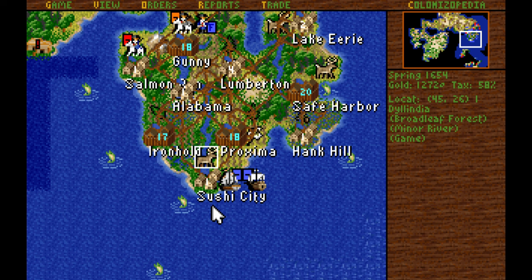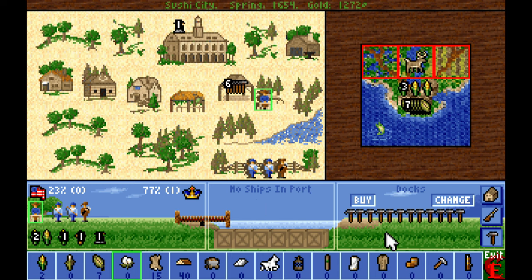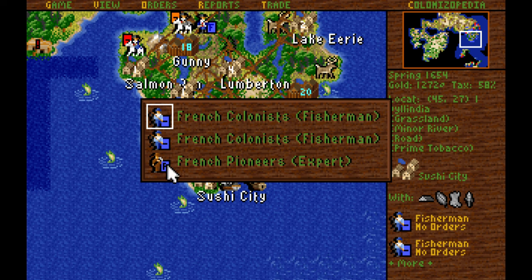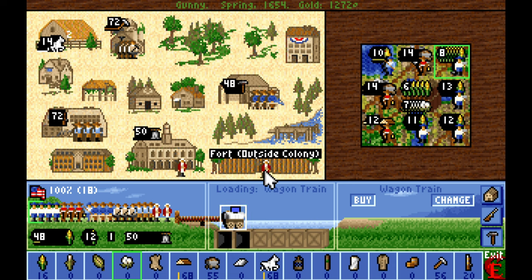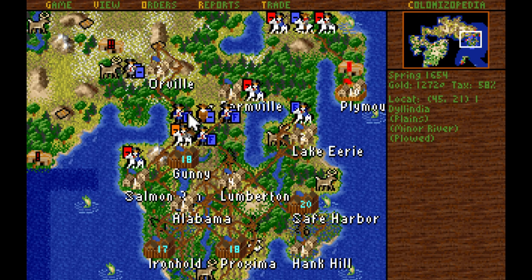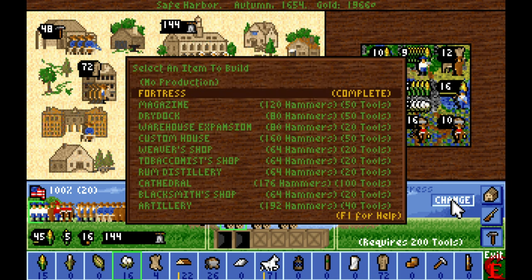We just need to make sure that we get some elder statesmen down there and pump up the numbers for revolutionary support to 100%. As soon as this field gets plowed, we can move down the elder statesman. By doing that I don't lose all the effort I put into training the fishermen and stuff. And we've got our first fortress built in Safe Harbor. Now I think we might want to just build artillery — let's go with that.